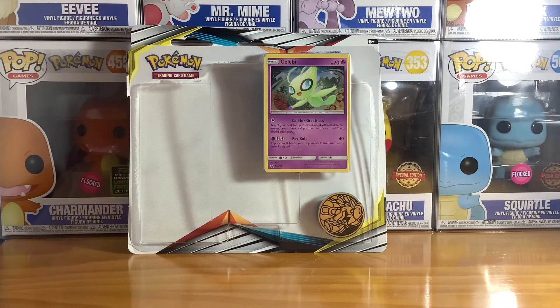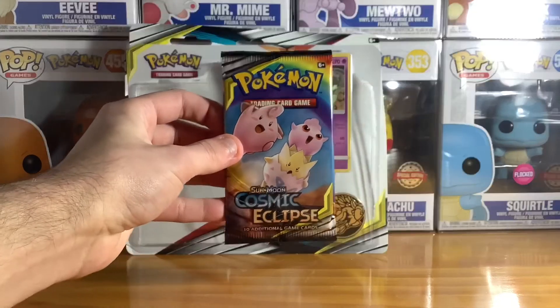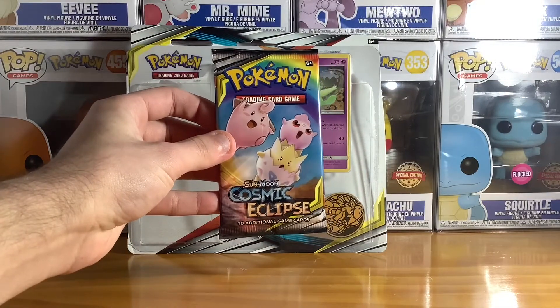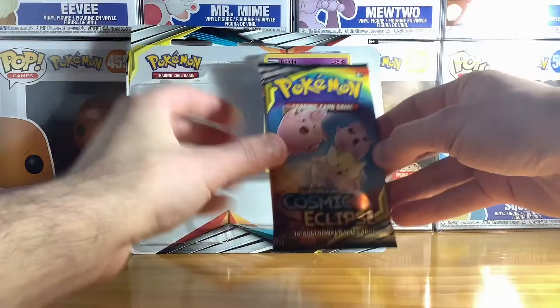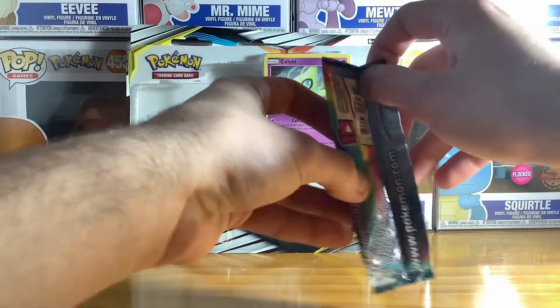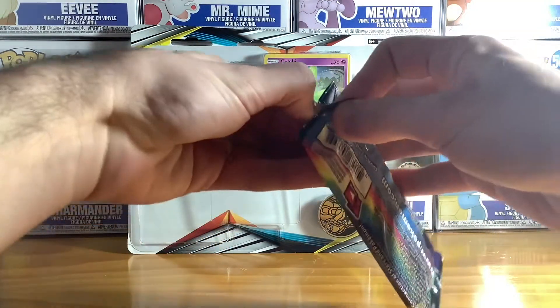So we got 3 Cosmic Eclipse packs. Let's open up the first one. So we got Clefairy, Igglybuff and Togepi. I hope I get them as a tag team but I do want those GXs as well. If you haven't already done so, feel free to subscribe and tap the notification bell to get alerts when I post a new video.